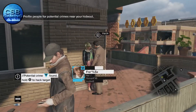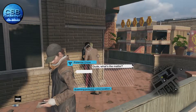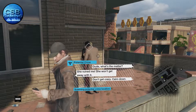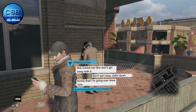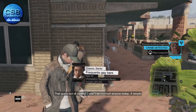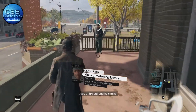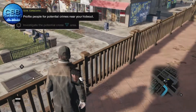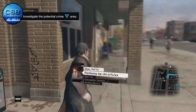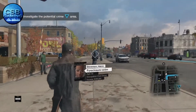You can find a potential crime, so we find a potential crime. Now I've got to go and investigate it — if you look on the map it gives you locations, so you go there.